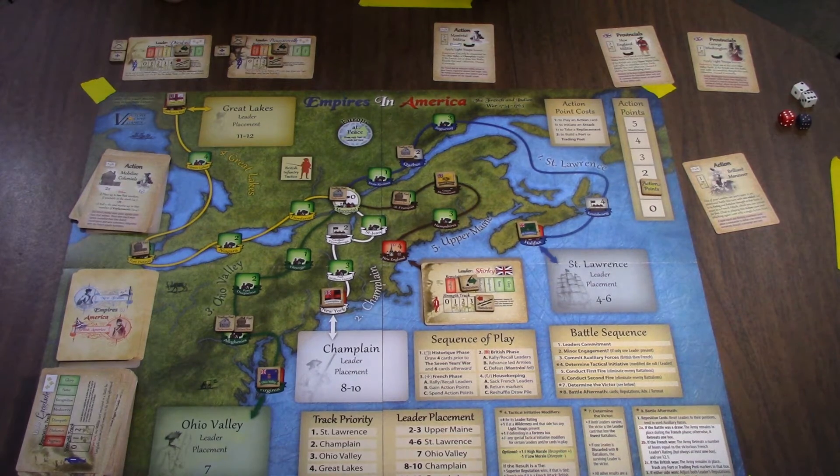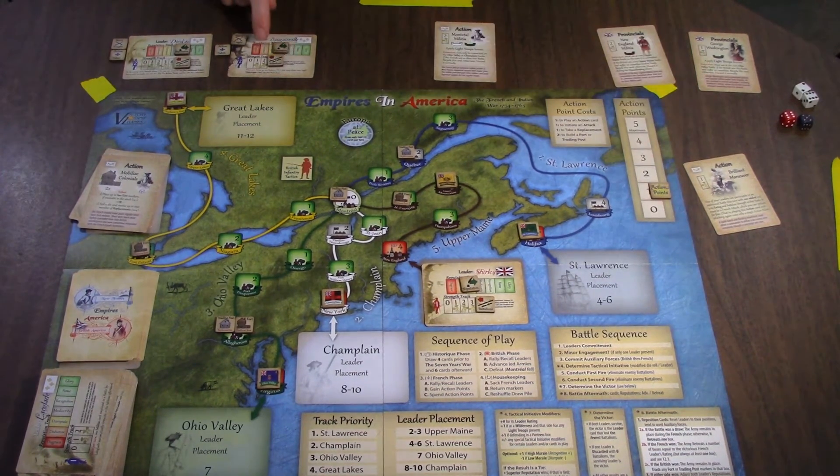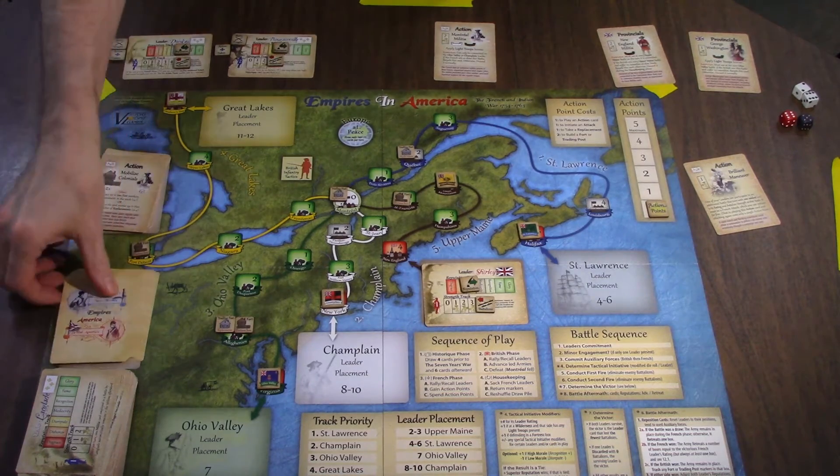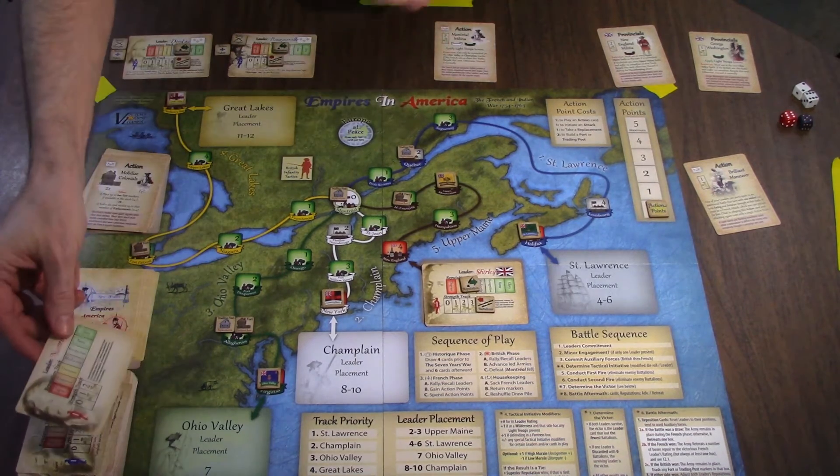This is key. We need to drive Shirley back and hope he doesn't get any special extra bonuses. He's going to get five dice, it's in the wild. Another trading post might as well. Getting the trading posts out early is pretty helpful. Let's go ahead and put a bunch of eggs in this basket. Remember the farther forward it is, the more victory points it's worth at the end of the game. Let's do the safe draw.